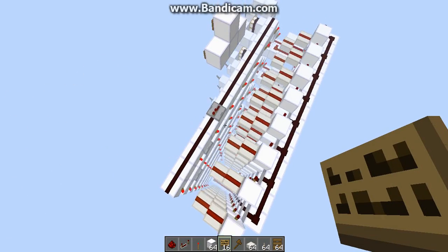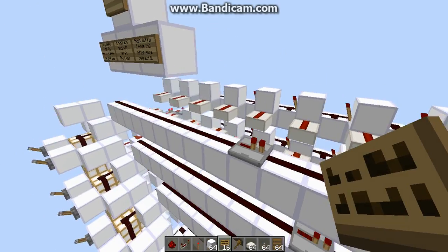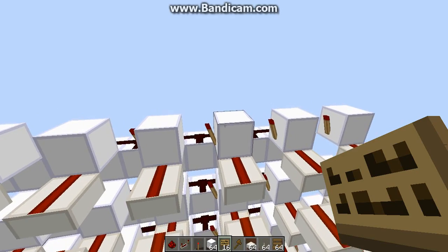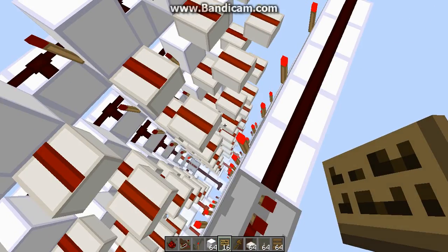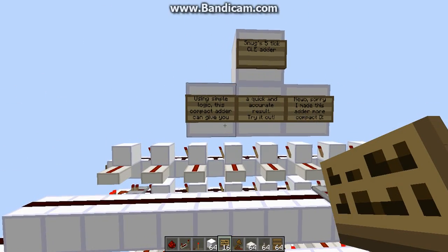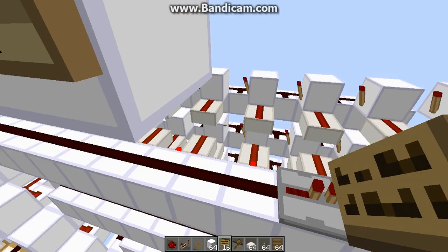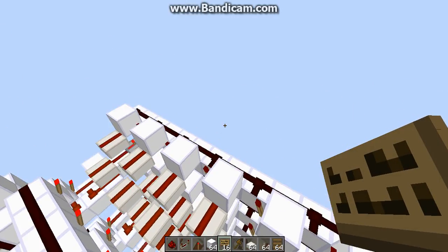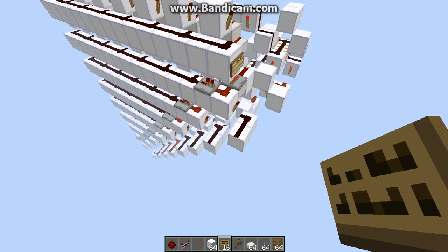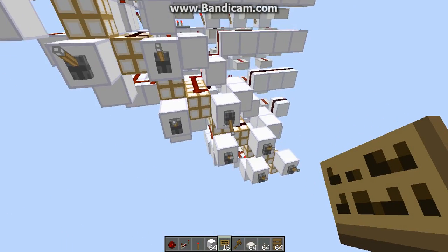I'll show you how to build and explain it in another tutorial. This design has about a couple hundred fewer blocks than Nuoceli, because Nuoceli is faster — it's 4 tick. So that's basically it: it's a 5 tick adder. If you really want to use it, you can. I'm working on a new 4 tick one that will hopefully be better than this one.